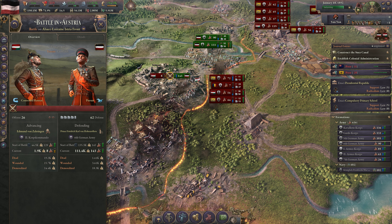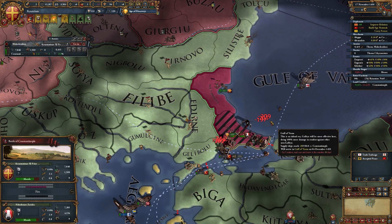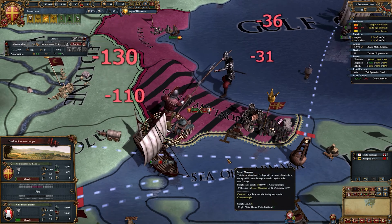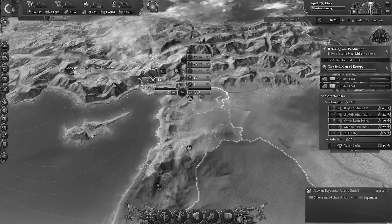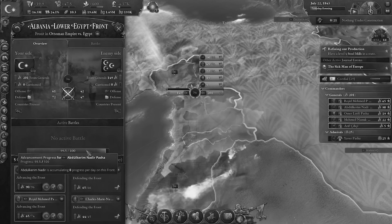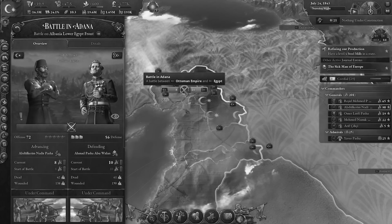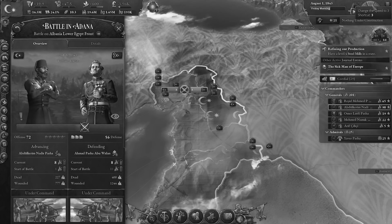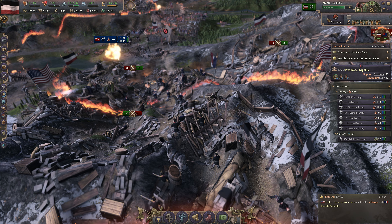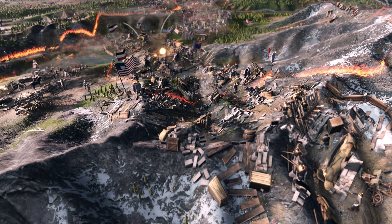In my opinion, there is no grand strategy game — and certainly no Paradox grand strategy game — without borders moving and shifting, primarily through duking it out on the battlefield. The problem with Victoria 3 on launch wasn't just that control was taken away from us, but that it just didn't work well, the systems behind battles appeared nonsensical, and they didn't even look good — appearing boring, static, and hastily put together. Now, with version 1.5, warfare is vastly improved, especially in that last department.